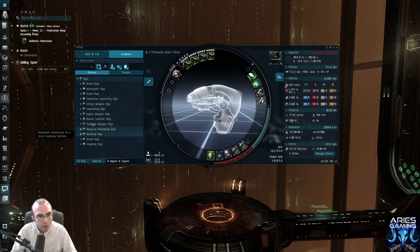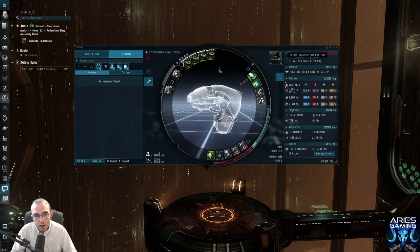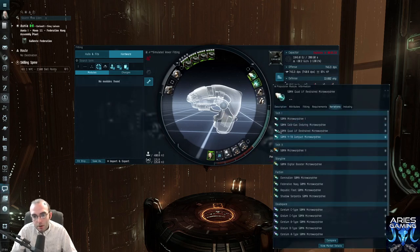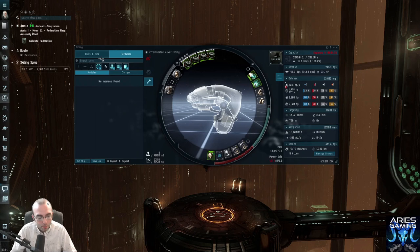The nano pump is designed to increase the ship's armor repair amount at the expense of increased power grid need — the drawback can be reduced by training the armor rigging skill. This combination is actually about the same as a tech two armor repairer but it fits, so that's good. Then under hybrid weapon rigs we have the burst aerator and the collision accelerator, both of which increase our DPS by a decent chunk. The burst aerator especially looks good. It does affect our cap but we're pretty good on cap, so we'll do that — then fix our power grid again with a restrained MWD or ancillary current router.